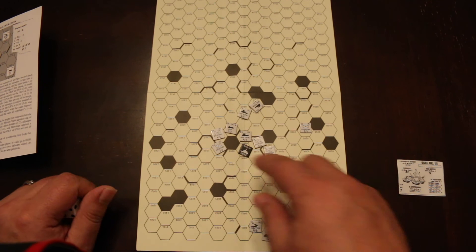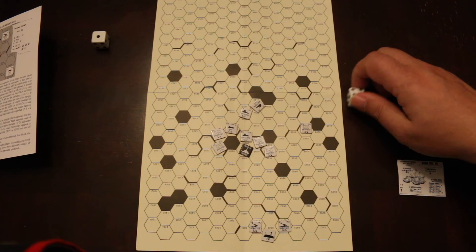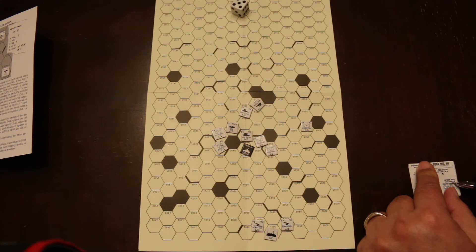Over here three units fire at the Ogre — heavy tank: nothing, next one: nothing, next one: nothing. This is ridiculous. Wait — the howitzer is in range too. He fires and hits, taking out six treads. Now the Ogre's got a speed of only two instead of three. The second howitzer is also in range and rolls a five — also hits, doing six more tread damage. If he takes four more tread damage, his movement drops to one.